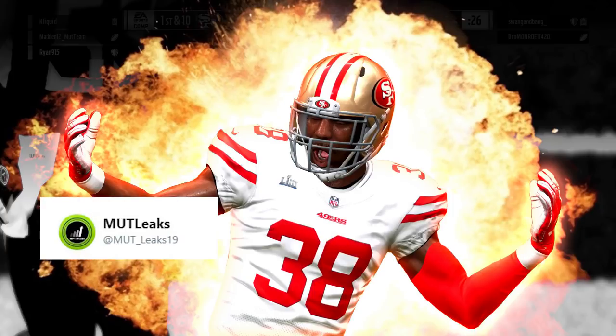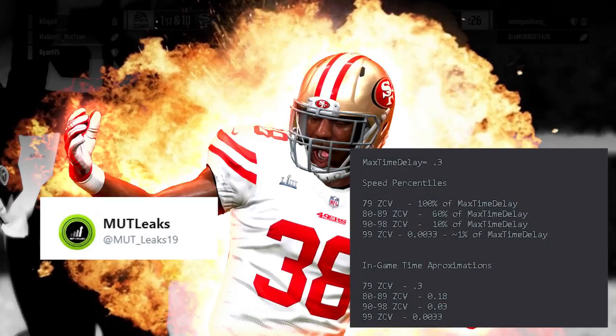What I have for you guys today is some information coming from the Mutt Leaks Twitter account — Mutt underscore Leaks 19 on Twitter. I'll leave a link to that account in the description below so you guys can go follow them. They're putting out great information, so go follow them to get this stuff as soon as it comes out. Today they actually went into the game code itself and found some really interesting threshold information specifically regarding zone coverage.